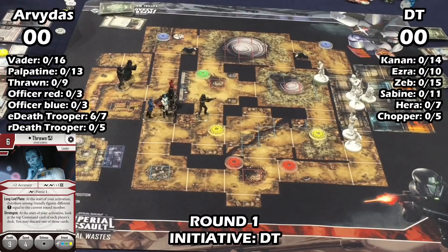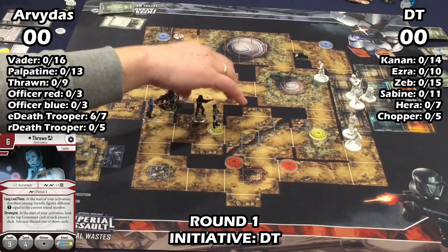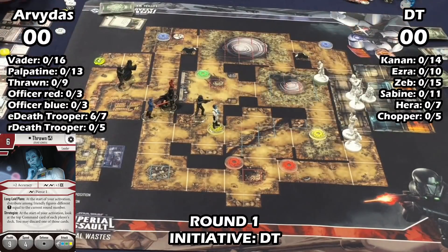That was a big hit because Tough Luck is kind of the card that enables Doubt. Doubt can still do stuff though, and I get good value out of it this game. He's got power tokens but I think I might even use Doubt in the first round — because he's moving Thrawn up to shoot Sabine.